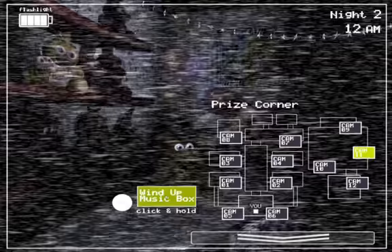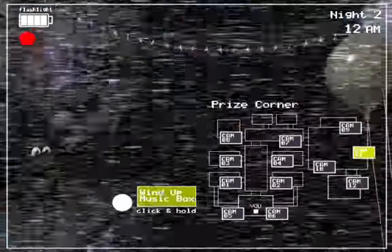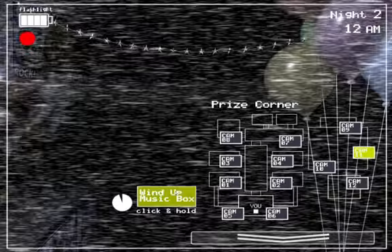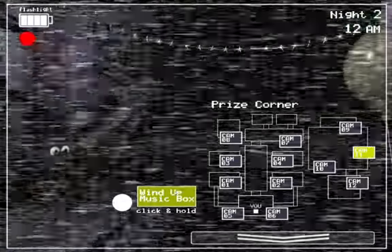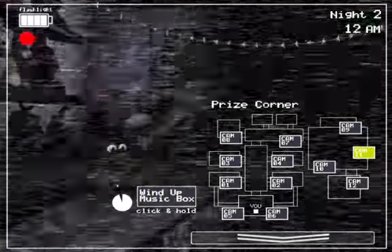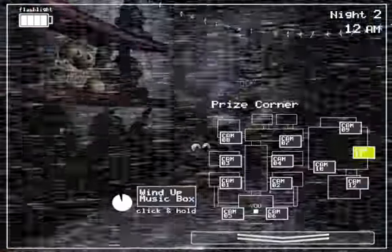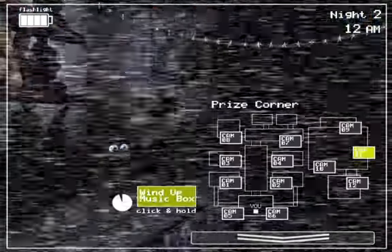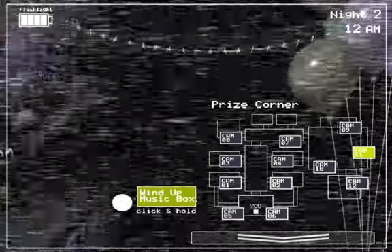In Night 2 you're going to want to worry about Withered Foxy. He will appear here in the hallway. Do not do anything if you don't hear a sound. If you hear something like that, check the left hall. If Foxy's there, flash your light on him — kind of like that. Don't keep it on him; that wastes too much power.